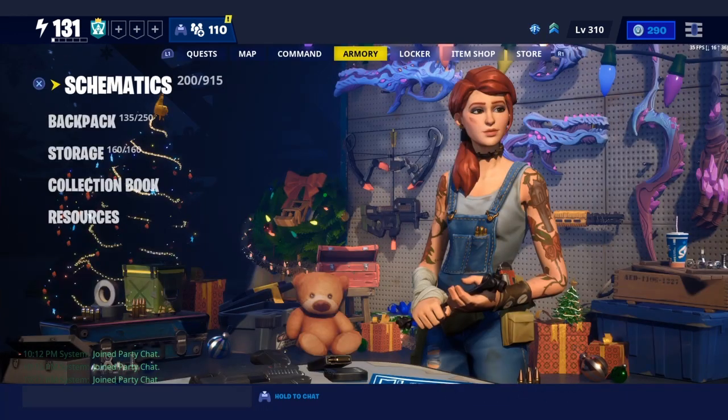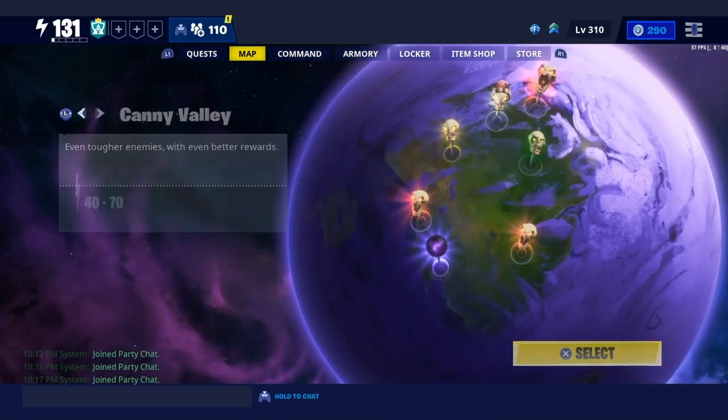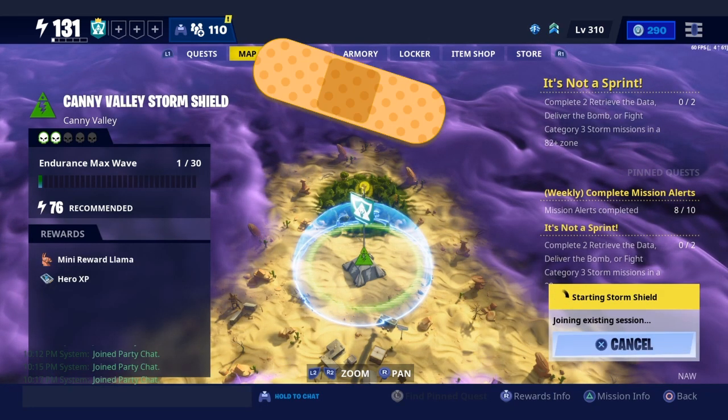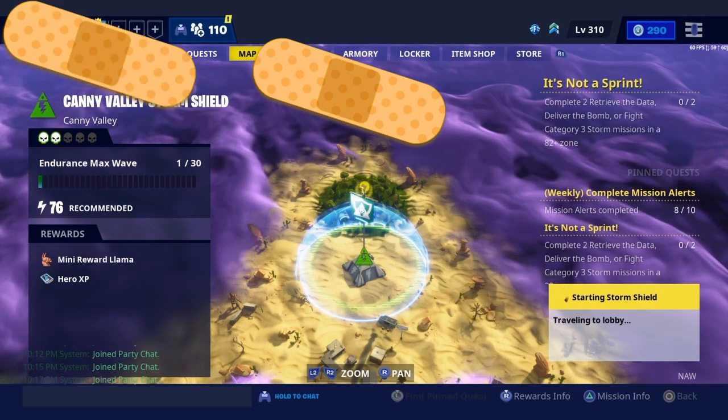But if we go into my inventory, we can see we still got 200 there. And then we'll go to Canny. Load in here. So I have multiple glitch videos up right now for dupe and other stuff, like the main dupe that works for everything.